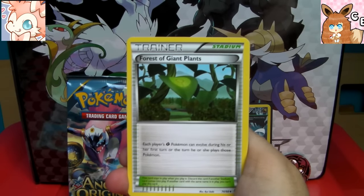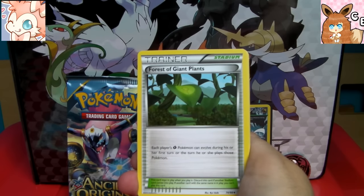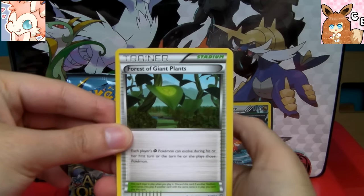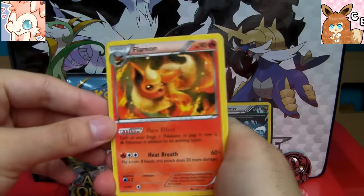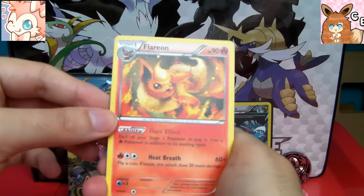Good luck Candy Eevee and Snowy Sylveon — being a good sport! We start off with a Forest of Giant Plants. And a Flareon, which is pretty cool — one of my favourite Eeveelutions. Shame it's not a holo; I know the Jolteon is a holo in this set.